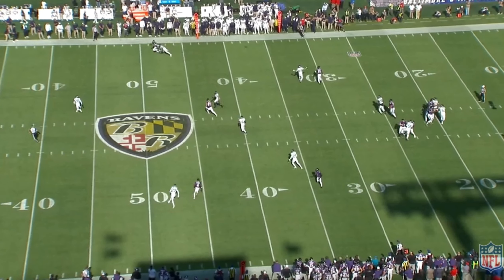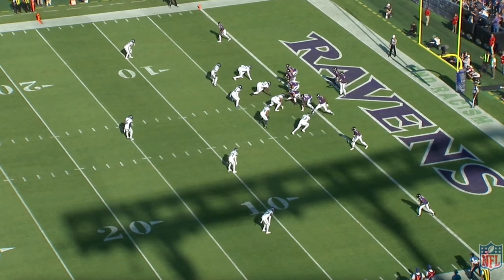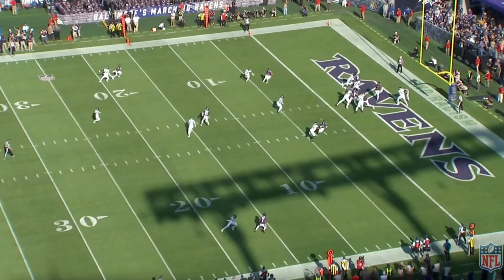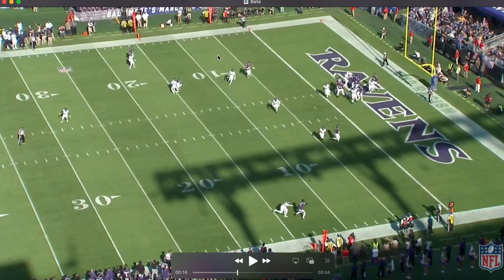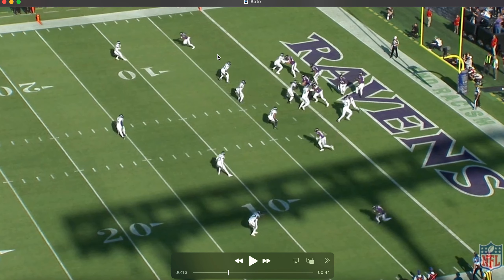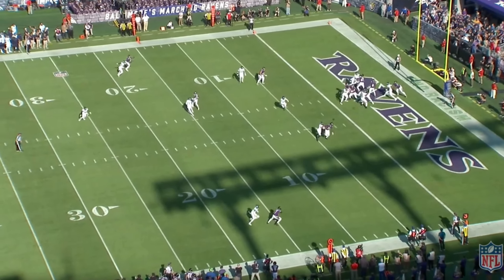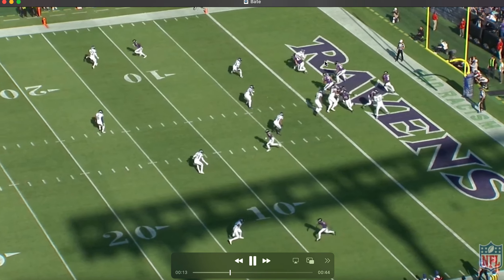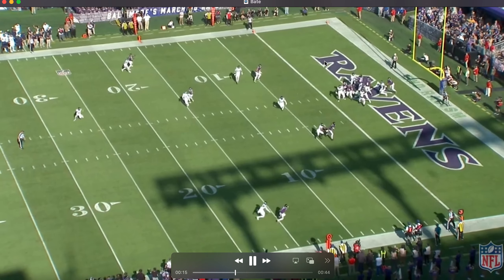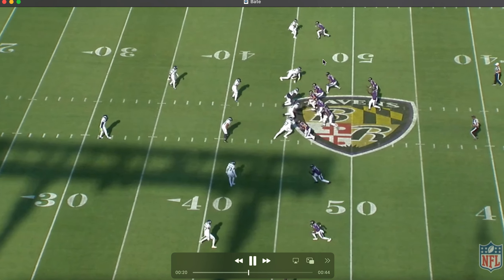His only two incompletions in this game were both on deep shots, which I think is interesting in itself — the fact that they were trying to push the ball downfield to him. This next one is going to be the comeback out of their own end zone. Again, good route showing that upshift-downshift on the comeback route — open catch, short of the sticks, but that's okay. Good route, good throw, good stuff from Bateman.